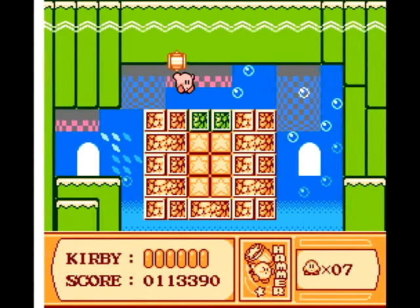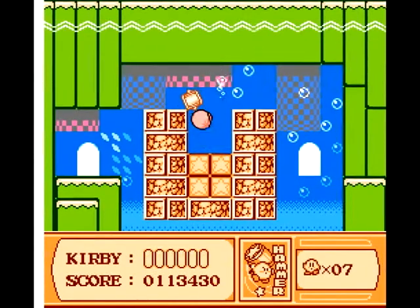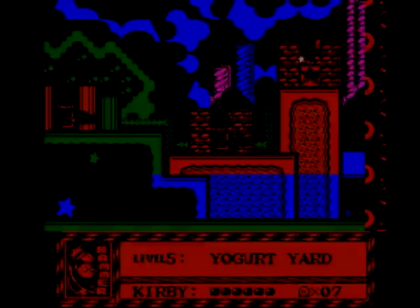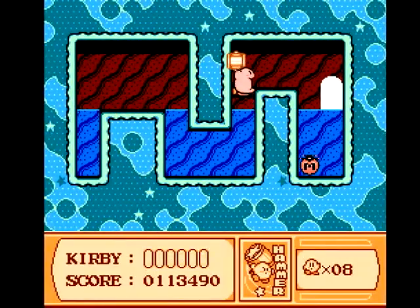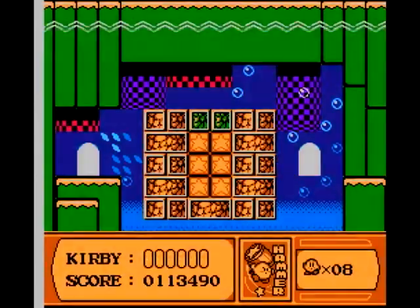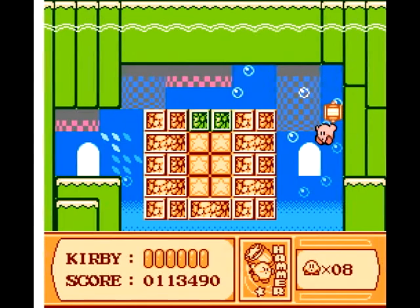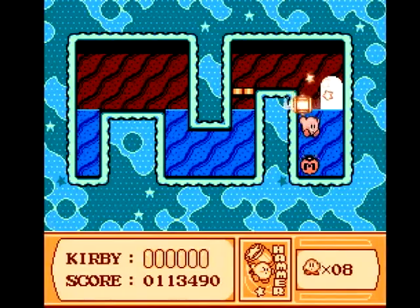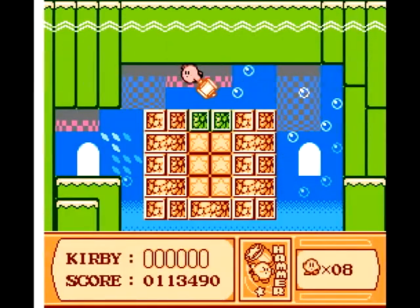The reason why I need the hammer power: this and the sword are the only weapons that you can still use underwater — apart from, you know, blowing on your enemies. I think you can exit the stage and still keep your power, but I'm not 100% certain about keeping the secret. So let's keep going.